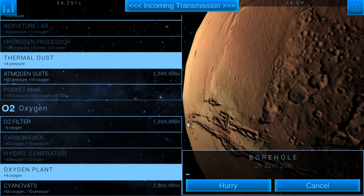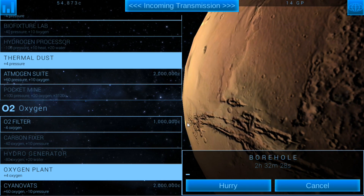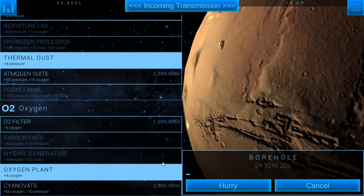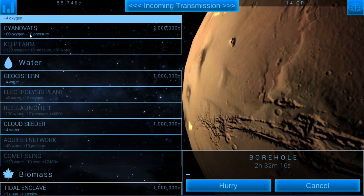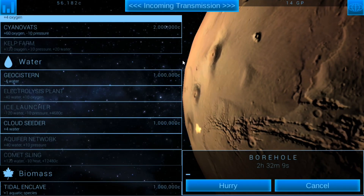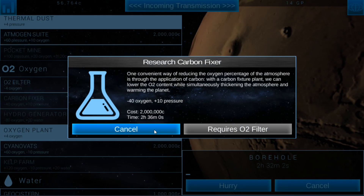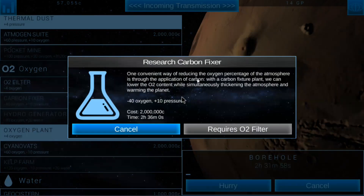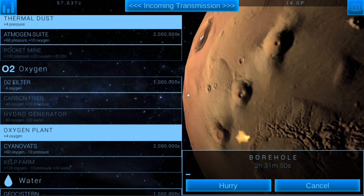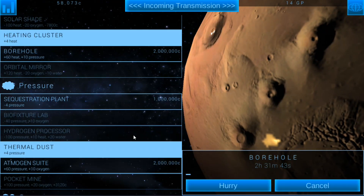In both games I've played on my mobile device, pressure was very quick to fill out. Oxygen takes a little bit more time, and that's where I'll probably use the Sinovats — that gives us plus 60 oxygen but minus 10 pressure. We can offset that pressure with the thermal dust. I don't like how the UI scrolling works like that — there's no other way to scroll as far as I can tell. Oh, I can actually scroll like this with the middle mouse button. I wish I knew that before.